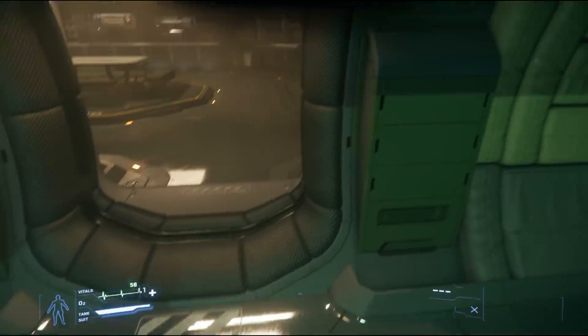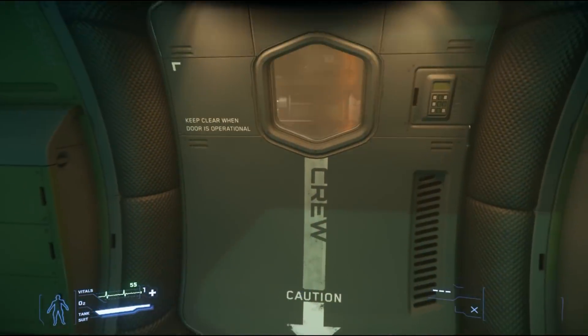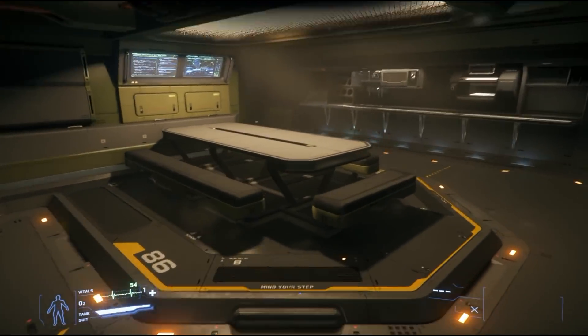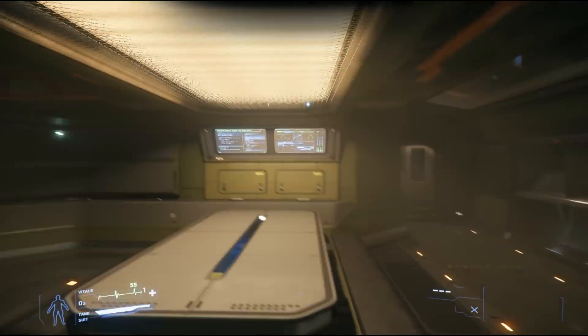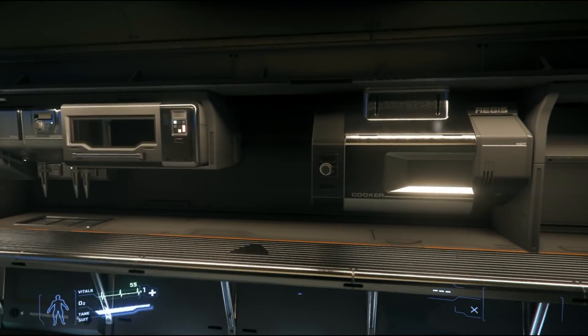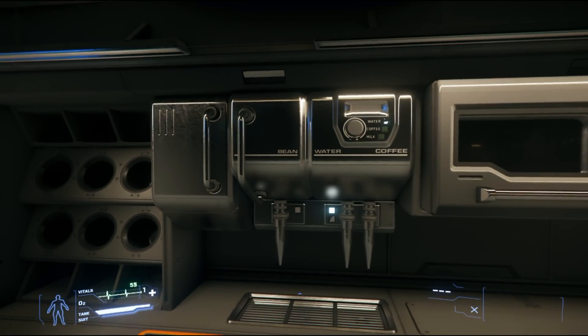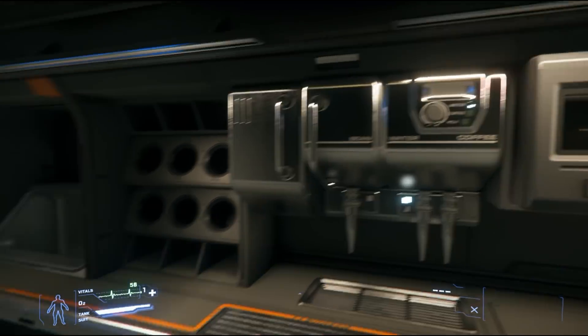Mess hall — come on, door. There's an area for your crew to eat with stations so people can understand what's going on. You've got microwaves, coffee, water, and a bean thing that kind of sounds like coffee.